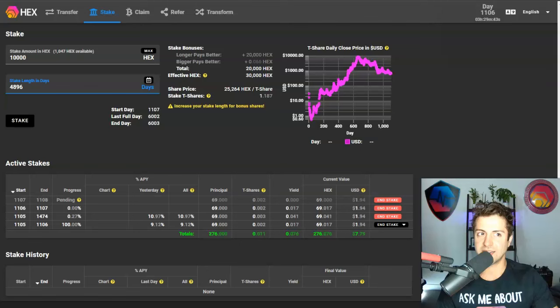So what are Hex shares? Simply put, Hex shares determine how much yield you get. What determines how many shares you get is two things: how much you stake and your bonuses. Let's say I want to stake 10,000 Hex for 1,000 days — I've got two bonuses working for me that get me more shares and in turn more yield. Those bonuses are Longer Pays Better and Bigger Pays Better.